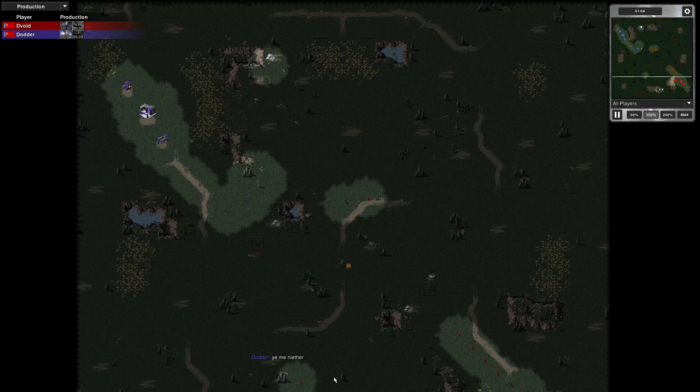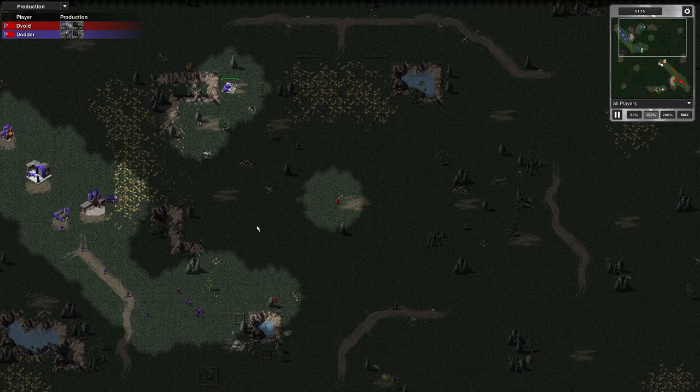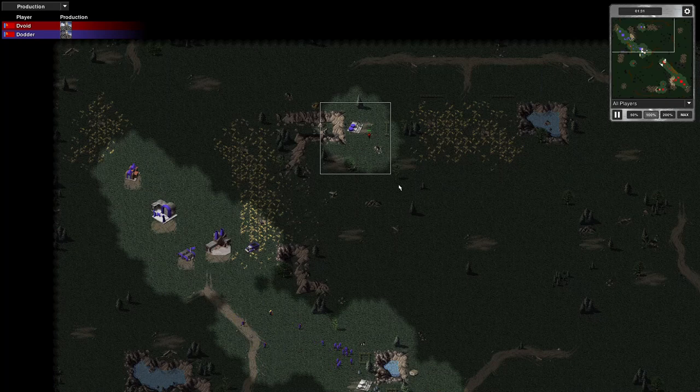My opponent has just said that he doesn't know this map either. This rifleman is going off to this side, but I noticed during my practice games this is the right side to be on, because the engineer is going to go here and then travel between them. My opponent has got him going a good route — he's not vulnerable. I sent mine straight down, but my opponent protected his far better than I just did.